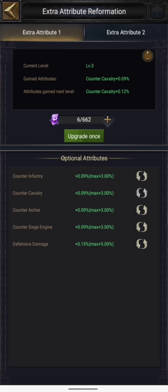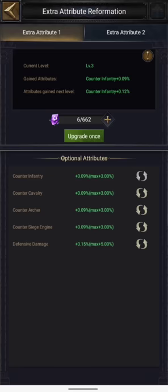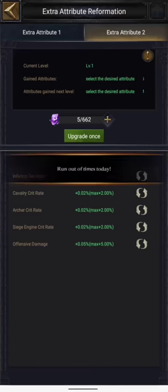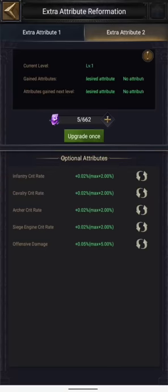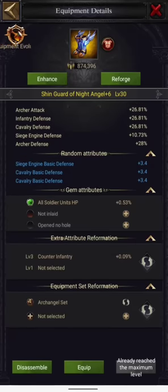One thing to note: if I change from counter cavalry to counter infantry, the stones I used stay the same. For example, if I change it to counter infantry you can see my value is 0.09% at level 3. So I can pick any one of these, maximize its level, and it's not necessary to maximize all of them — I can change it at my will and I'll get the value of the level I have set. However, when I try to set extra attribute number two, it tells me I've run out of changes for today. It seems I can only change two times a day, so I'll try the second one tomorrow.